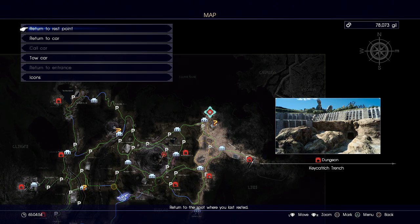One location is this dungeon right here. I believe this is the second Royal Tomb you go to to get your second Royal Arm. I will not be using this location. I recommend this location if you're a lower level because the Coral here is at level 34.